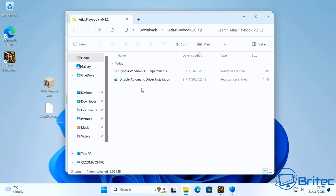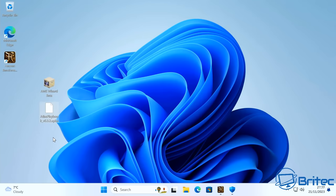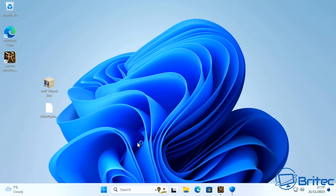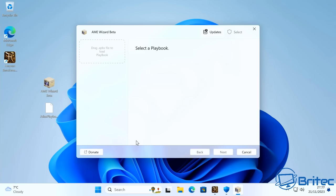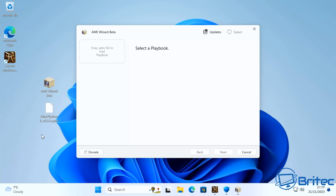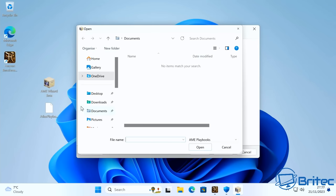Inside the package there's also an option to disable automatic driver installation and bypass Windows 11 requirements. When you try to run the installer as administrator, it will tell you that you need to complete Windows updates and also turn off your antivirus program — because it's making changes to your operating system. That is normally a big no-no for me when something asks you to turn off your antivirus, and it's a big concern for a lot of other people too.